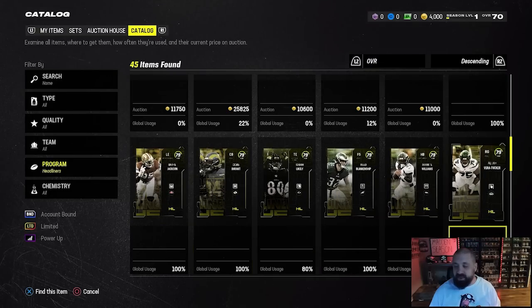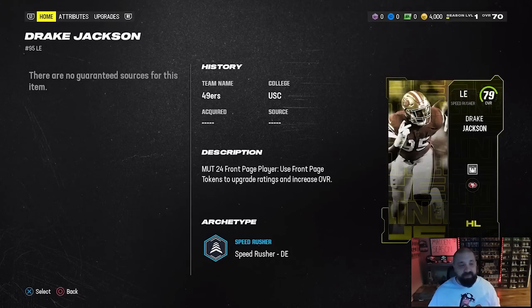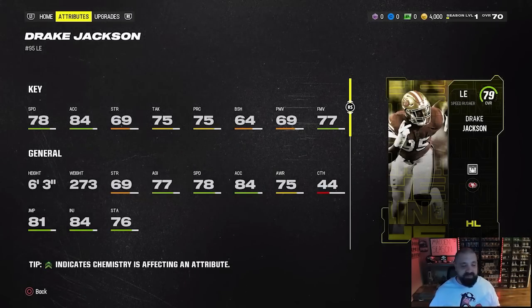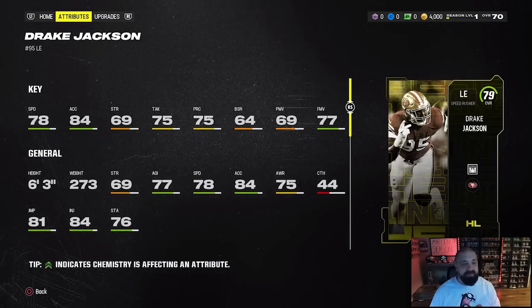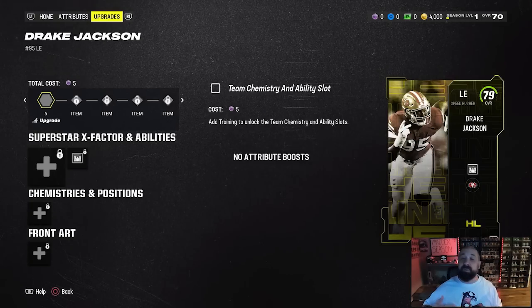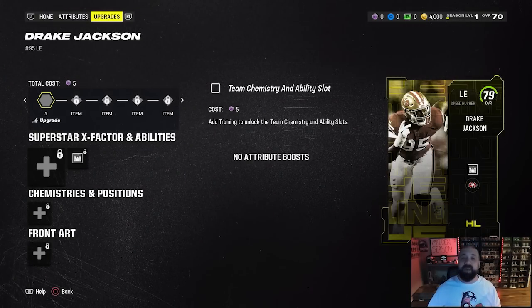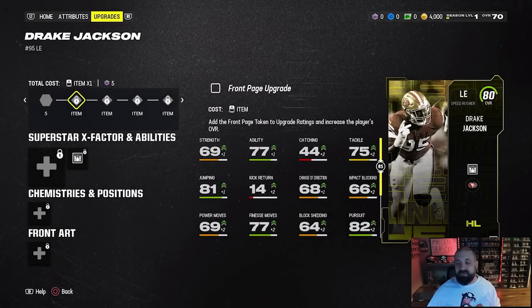We'll go ahead and pick Drake Jackson as the very first one. You can see his default attributes — 78 speed, six foot three, block shed, power move, finesse move — all not very good. But if we go over to the upgrade tab, this mimics what you need to do to upgrade the player. You start by spending five training, then every collectible you put into the card upgrades their overall.